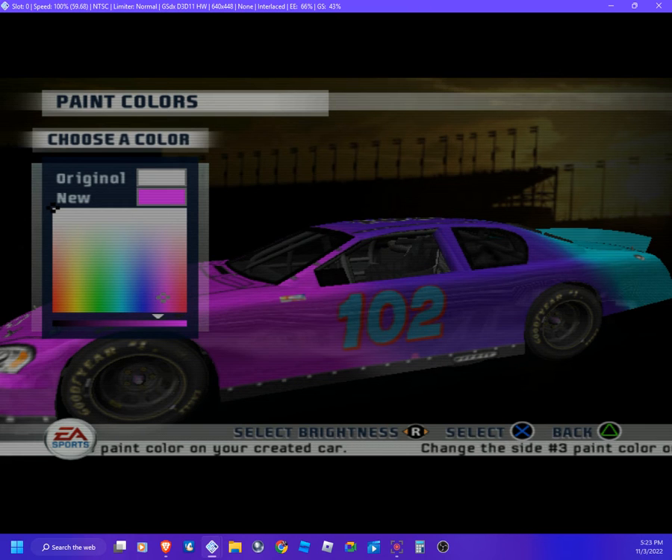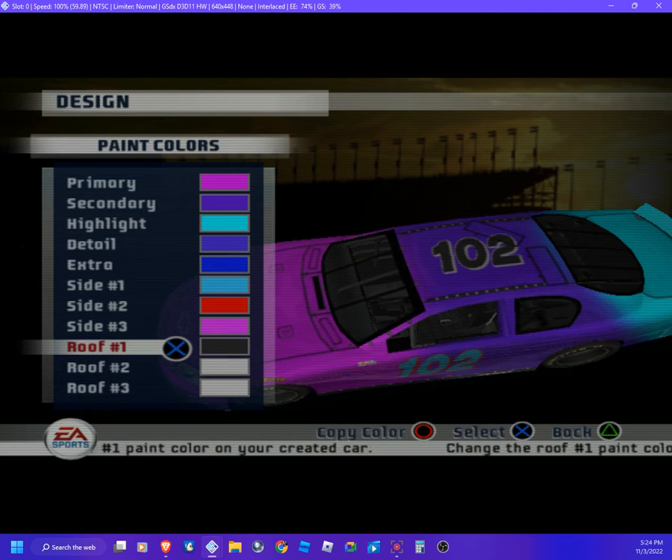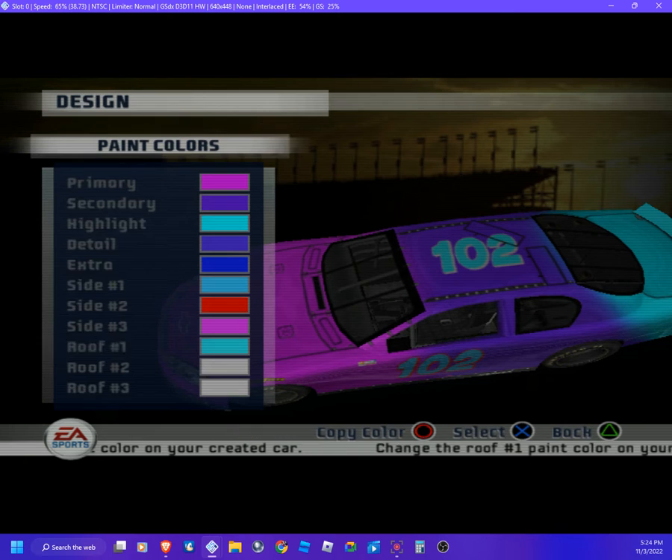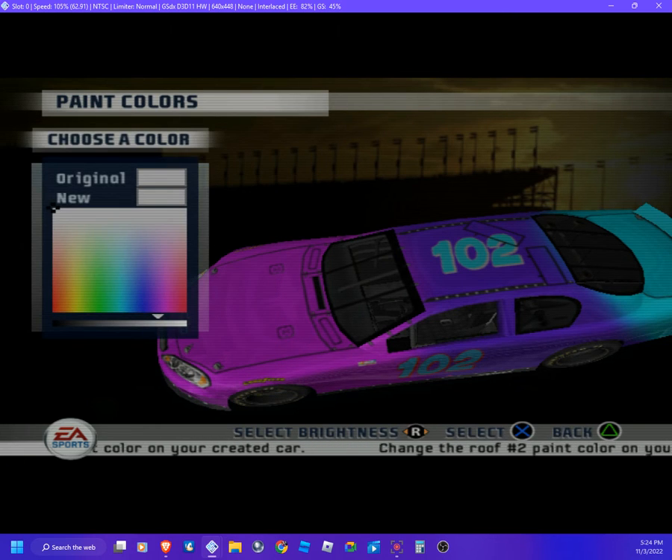Make it brighter, there we go. Roof number one — we gotta match it up. Let's go down right here, make it brighter. Whoa, wait, that's a little too bright. Let me put it back a bit — there we go, make it a little more brighter. Perfect. I gotta press the X button.